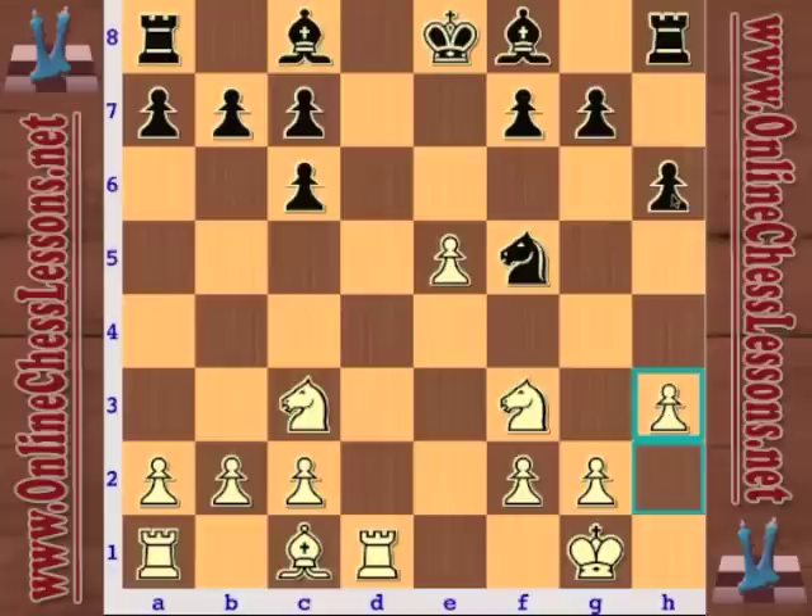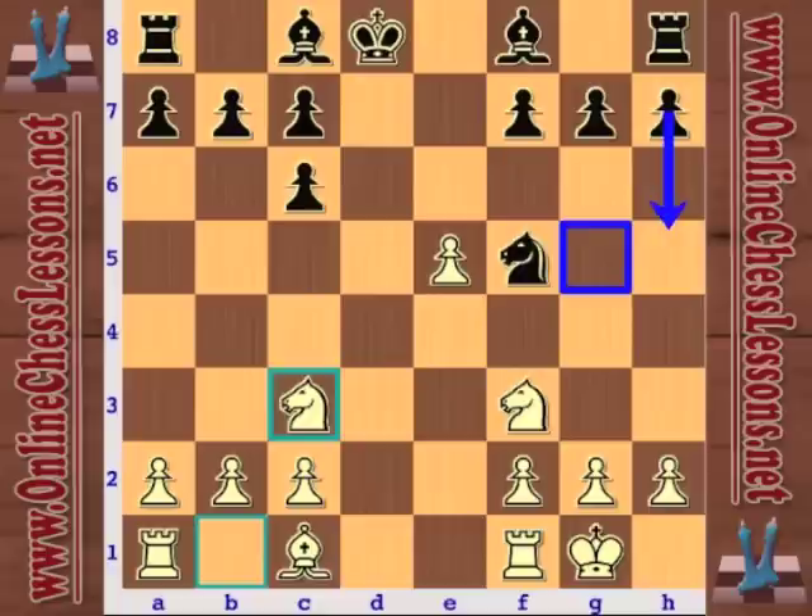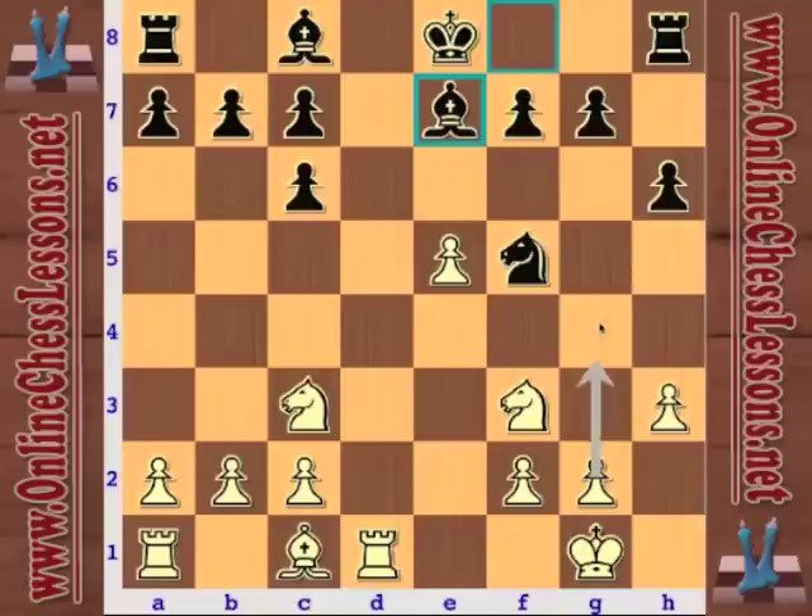h6 — I believe this is called the Lehermet variation. I'm more of a fan of h5. The idea of h6 is to protect the g5 square, but h5 seems a lot more logical because white wants to play g4. A lot of times black plays h5 later anyway in this line, so it just seems smarter to go ahead and play h5 in one move and directly try to impede g4.